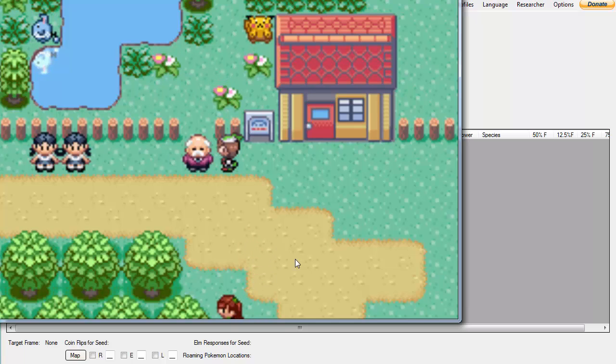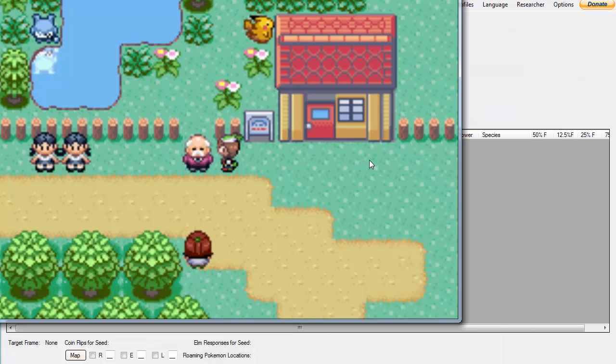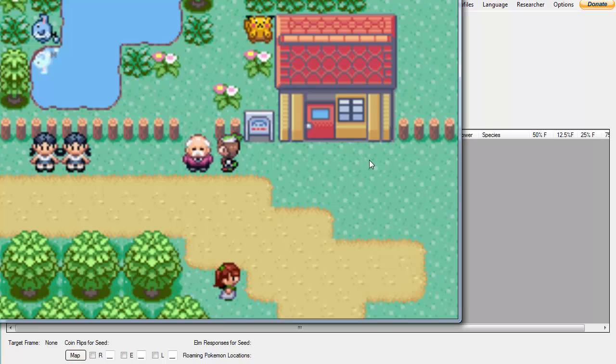Now to properly abuse the IVs of the child, you need to remember two things: you need to remember the order that you put them in the daycare, and you need to know both parents' IVs — both are super helpful.